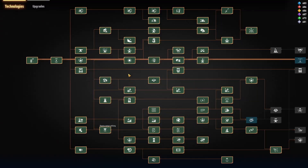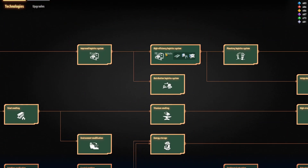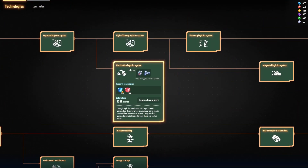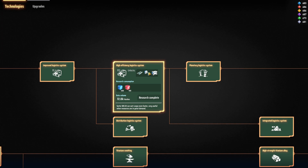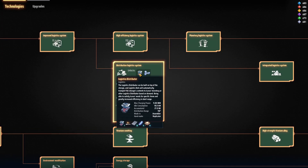But before we get into how they work, let's talk about how you get them. They're unlocked with blue and red science around when you get the Mark 2 belts and Mark 3 sorters. What you're going to unlock is the logistics distributor, and these go on top of your storage boxes — either type — and they will add whatever the contents of the box are to the logistics network.